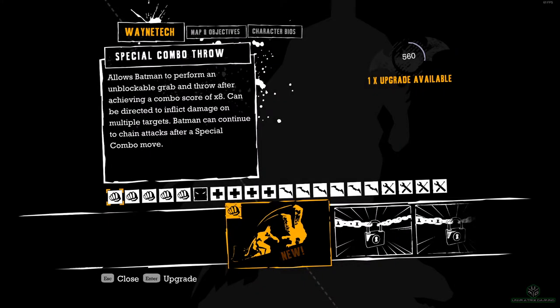So we unlocked some Wayne Tech bits and bobs last time. Special Combo Throw allows Batman to perform an unblockable grab and throw after achieving a combo score of times 8. Can be directed to inflict damage on multiple targets. Batman can continue to chain attacks after a special combo move. Sounds pretty good.